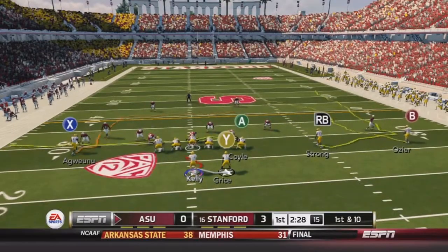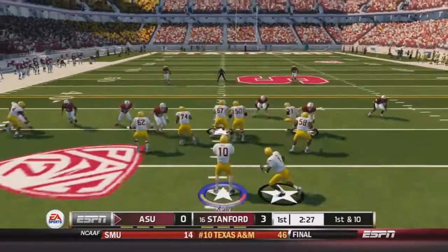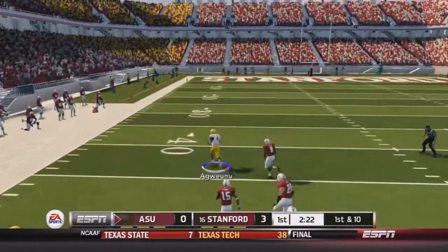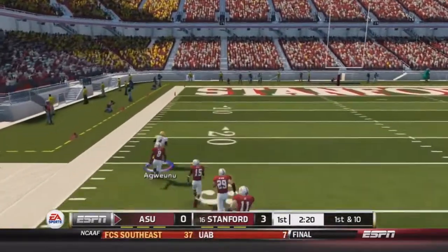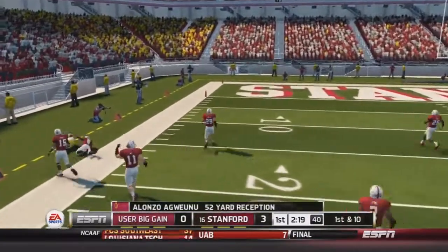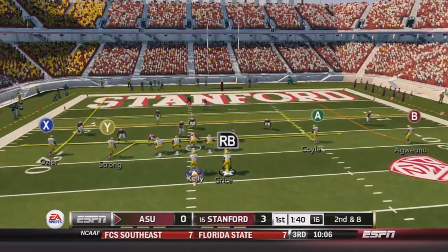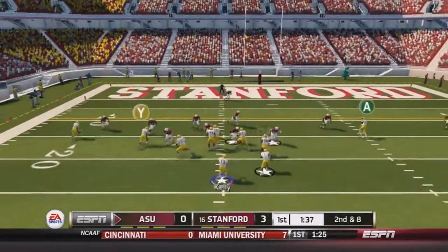Let's see if Arizona State can match that now. Kelly's in the shotgun — play action, he's looking to pass. He's got a man wide open! It's Gwendo making the catch and he makes a man miss past midfield, up the sideline. He doesn't have enough speed to take it all the way, but a huge gain of 52 yards. Nice job by Kelly finding a wide open man, and we are in the red zone.